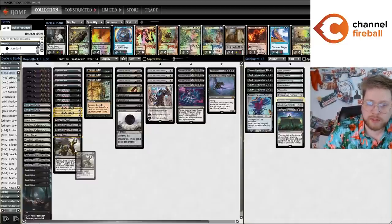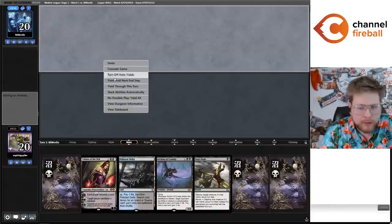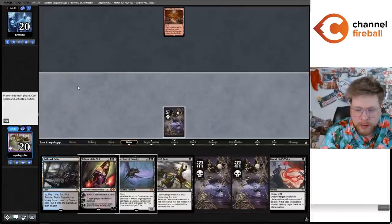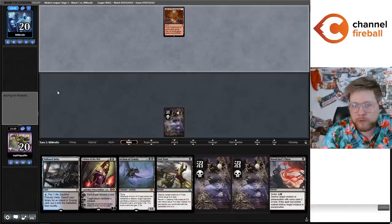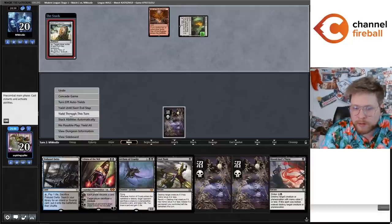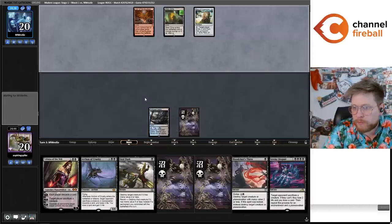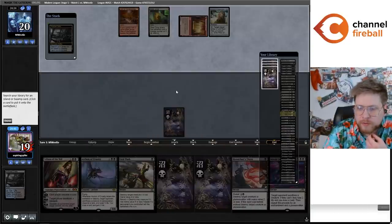Okay, so we are on the draw for the first match of this league against an Obosh deck. I'm going to keep — Fatal Push tends to be pretty good against Obosh decks. The most common Obosh deck is a mono red Blood Moon deck, and it's actually pretty nice that we can just get four swamps in play so we can cast every card in our deck through Blood Moon, including Invoke Despair and Griselbrand. They didn't end up having a one-mana creature; Relic of Progenitus doesn't really affect us very much.